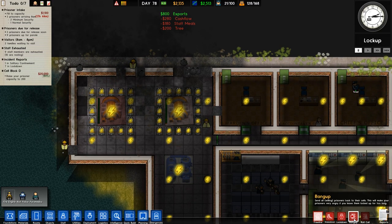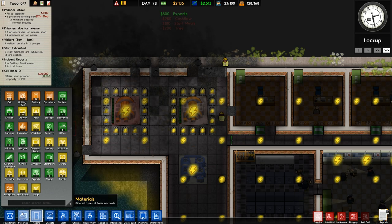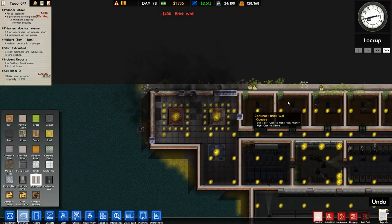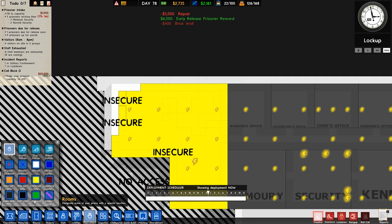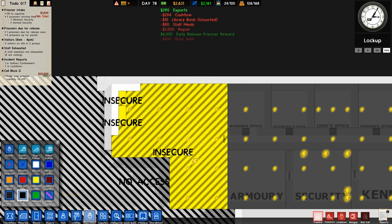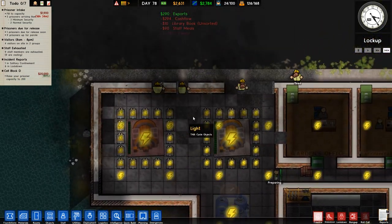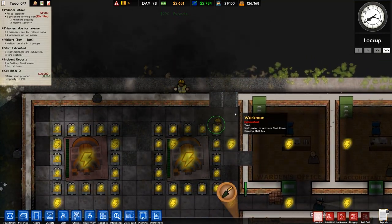I'm going to turn bang up off because it's lock up anyway. First things first - prioritise that wall, and that wall there, and that wall there, just to make sure it's all sealed back in. Obviously we need to make sure we've got this on staff only. It's still insecure but we'll pat it on the back and say everything's fine - you are a good wall and a decent room.